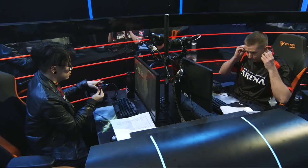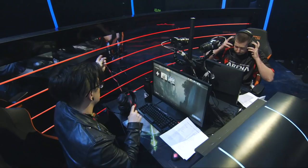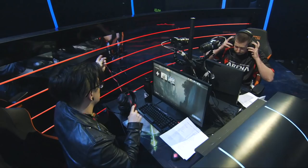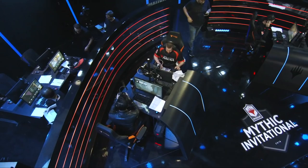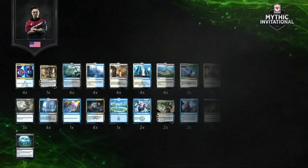Thank you very much, Day 9. We have a tricky matchup here — all control decks arriving. We have Esper Control and Esper Acuity, which we haven't seen too much on our broadcast. So what is the difference exactly between the Esper Acuity deck and the Esper Control deck? The main difference is that the primary source of card advantage in the Esper Acuity deck comes from the card Dovin's Acuity, which is a three-mana enchantment.